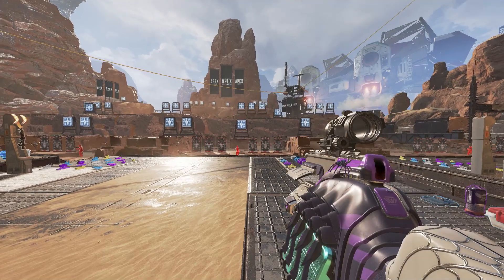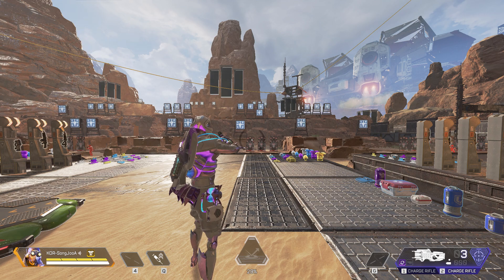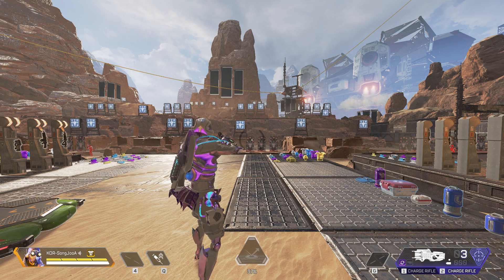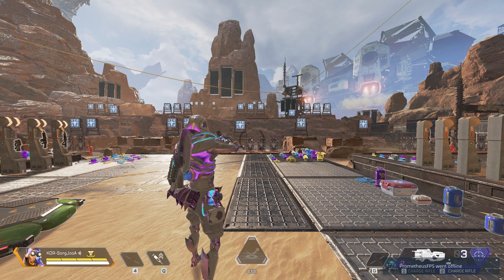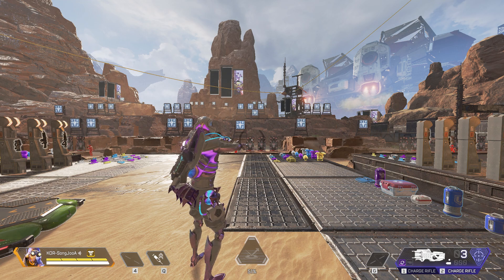I typed Apex first to see what would come up, but only the Lifeline and Bloodhound came up. Then I simply typed 'octane' in the search bar and it came up. Not sure why it didn't appear when searching the game name. If you have either of the two Origin subscriptions, you'll get a 10% discount so it'll be much cheaper.